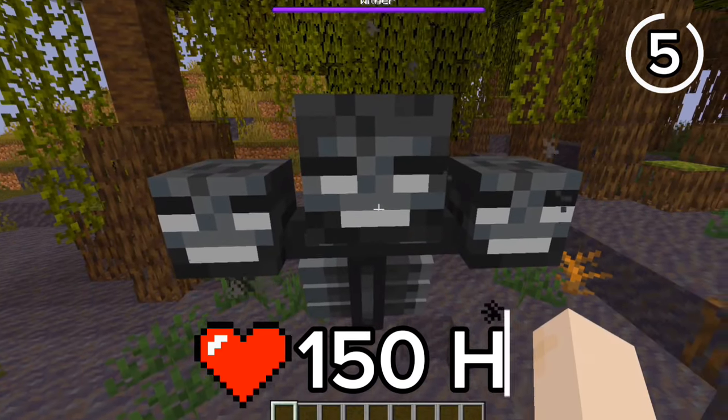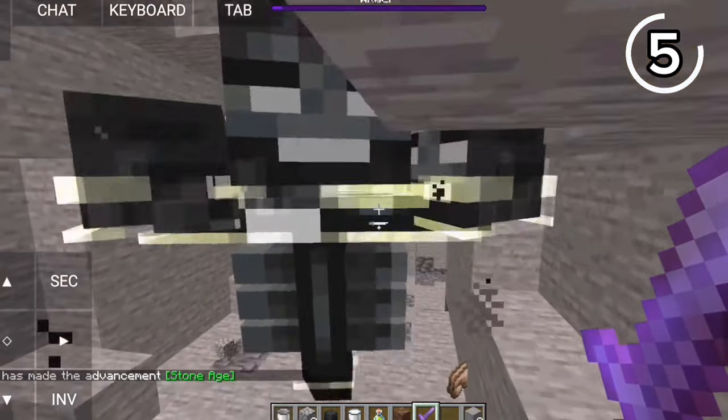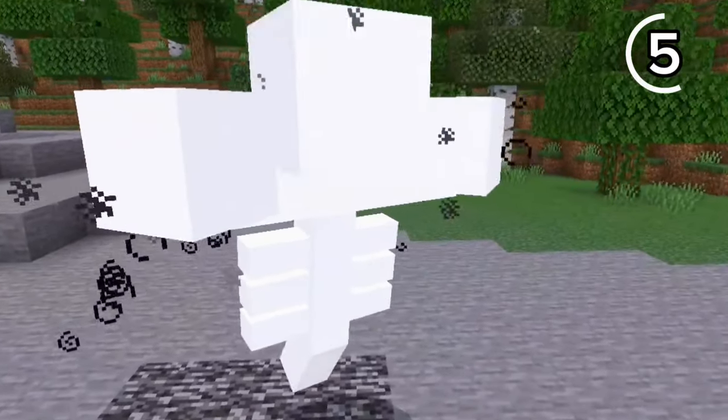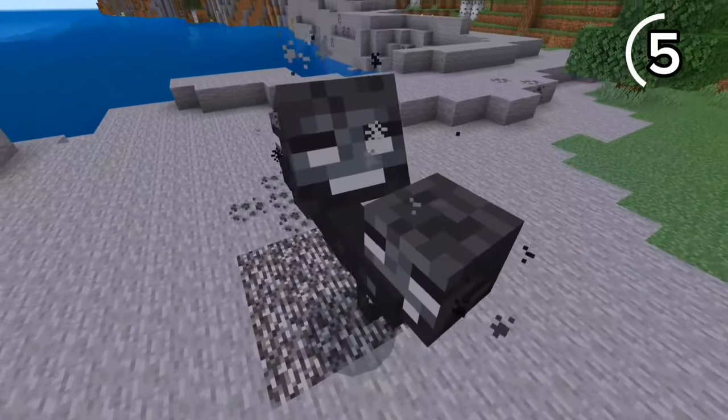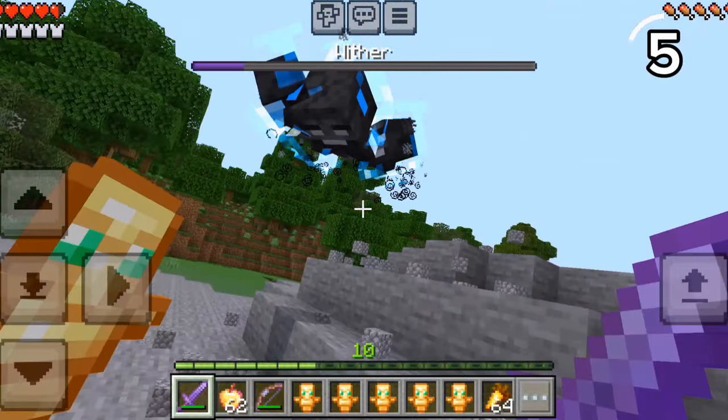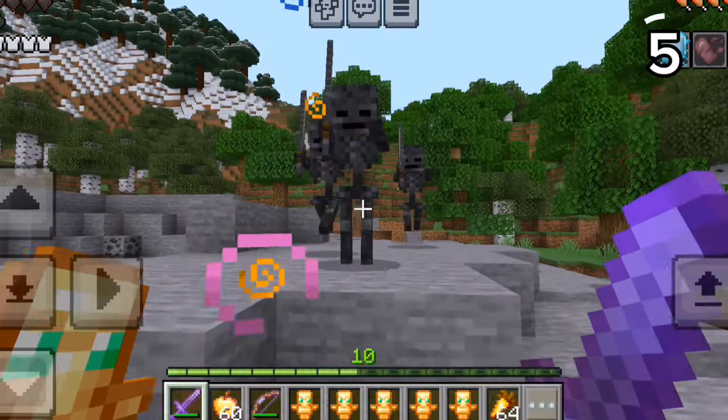The Wither in Java has 150 HP and is easy to fight if you're underground. But the Bedrock Wither is way more menacing — even killing it is deadly. This Wither has 300 HP, will charge at you at high speeds, drill through blocks, and spawn Wither Skeletons for backup.